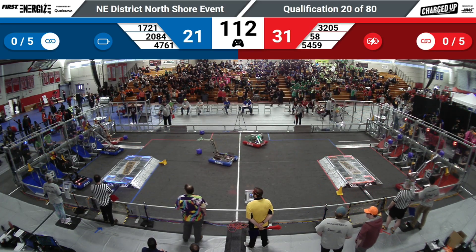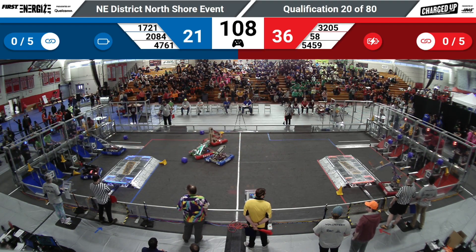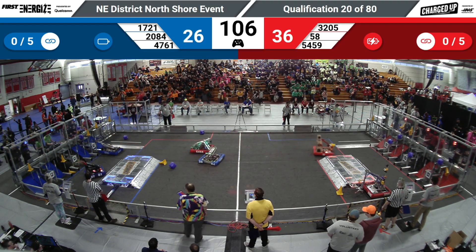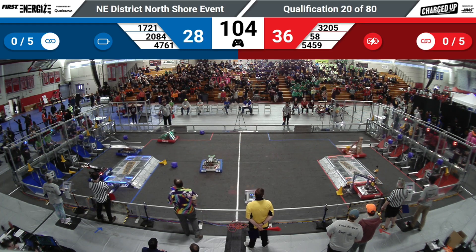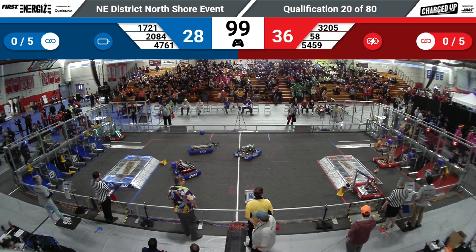17-21, Title Force — they've got a cone going for the top row. Put that down just fine. Their alliance partner, 47-61, row pockets, Blue Alliance, scoring a cone in the bottom row in the hybrid node.